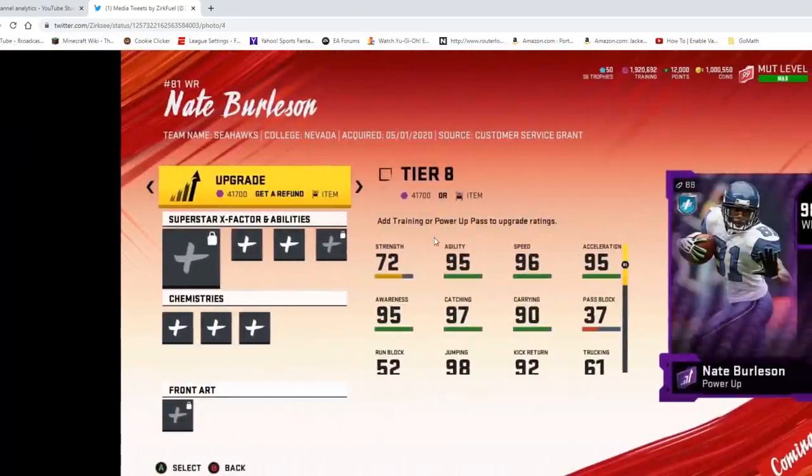Next screenshot — we got Nate Burlison. He's actually a little more expensive. I don't know if it's because he's a wide receiver. Also Schlesinger has an 89 base, whereas Nate Burlison goes straight with power training, so maybe that's why he's more expensive. X-Factor, three abilities, chemistries — you know, all the stuff. The only thing I have with this card is I wonder if the card is going to look bad since there's no front art options because he's only a power-up and he doesn't have any other cards. That's the only downside. But other than that — 96 speed, 97 catching. Not a bad card. You can still get to 99 speed with Sprinter and John Madden. But 41,000 training is a lot.